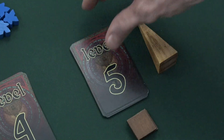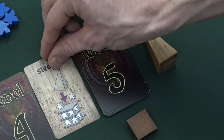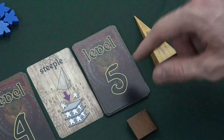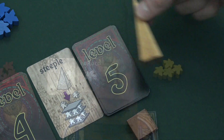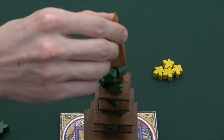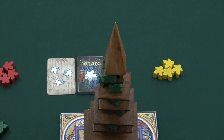The last type of card, found only in the level 5 deck, is the steeple card. It works a bit like a build card, except you have to try and build with the steeple piece. If the players are able to successfully place the steeple on top of the tower, they win the game.